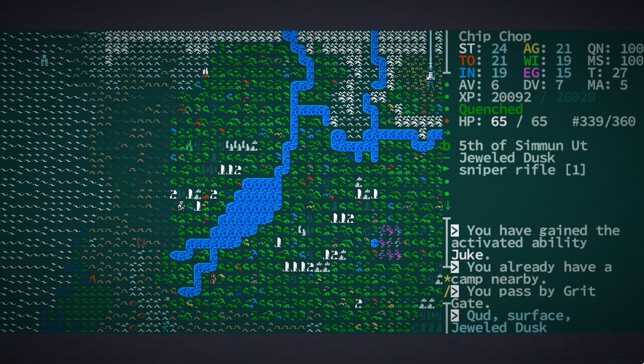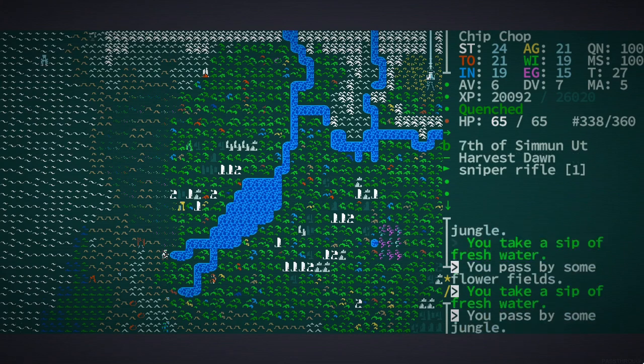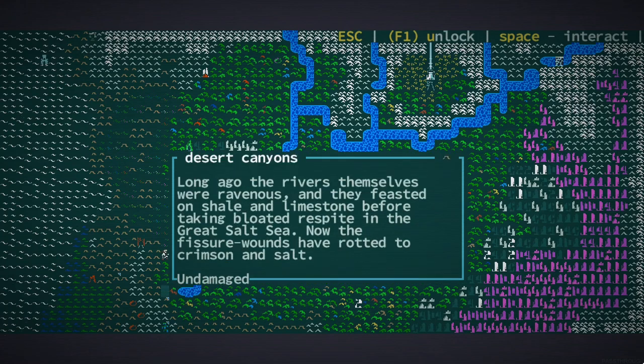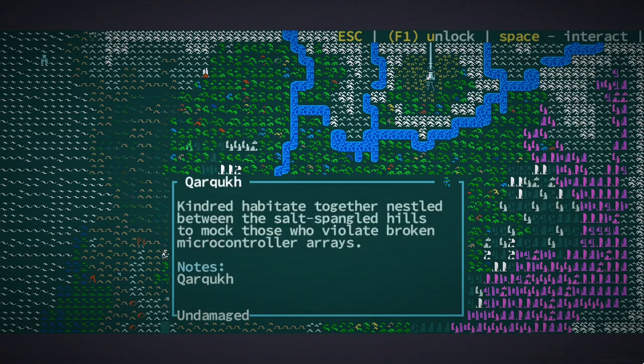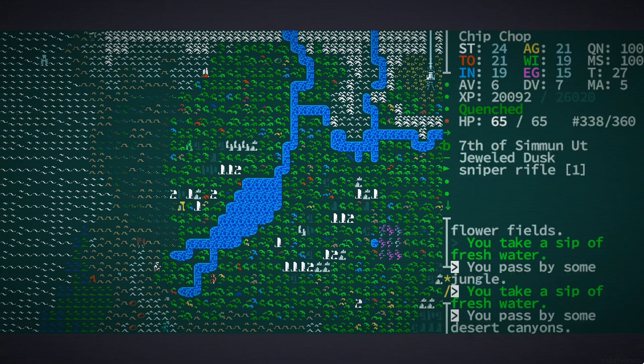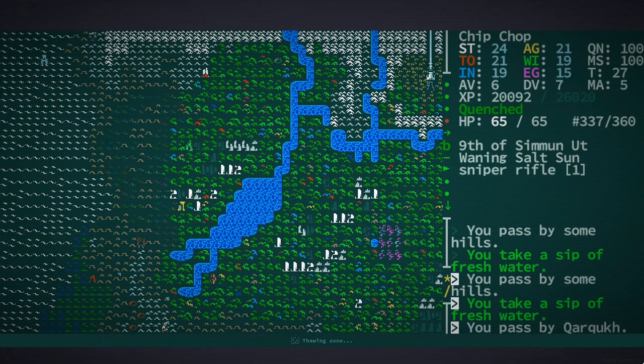Okay, what we want to do is basically go south. Yeah, we're in the clear right now so I can make my way back home. Yeah, let's go back home because we have things to trade - that's kind of what I'm thinking.